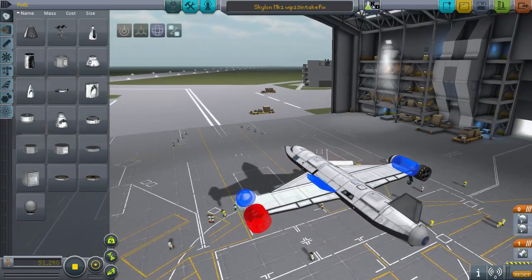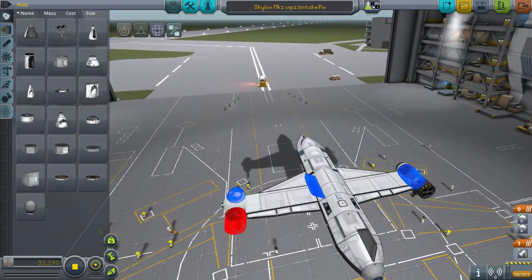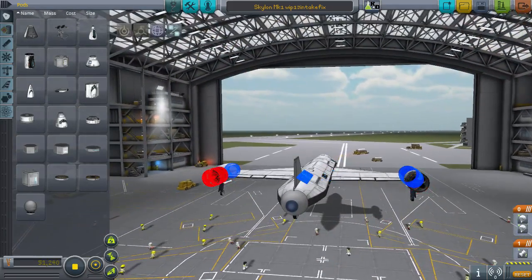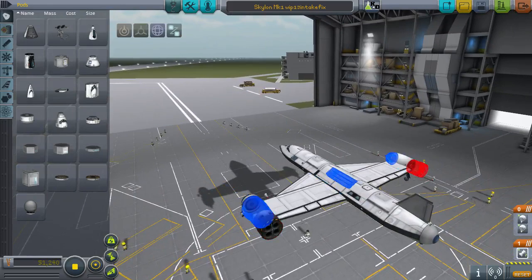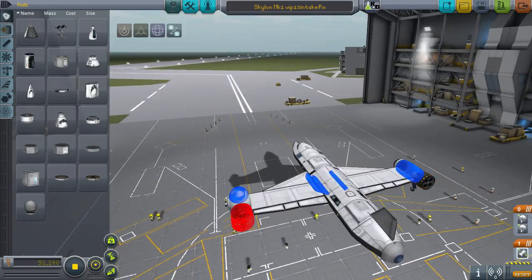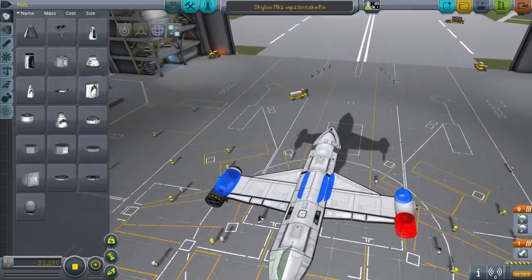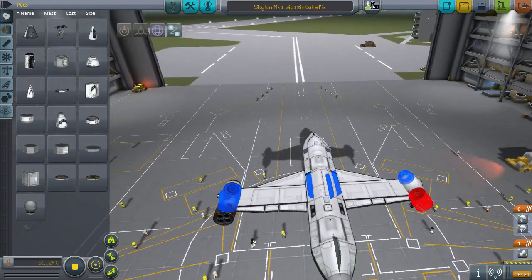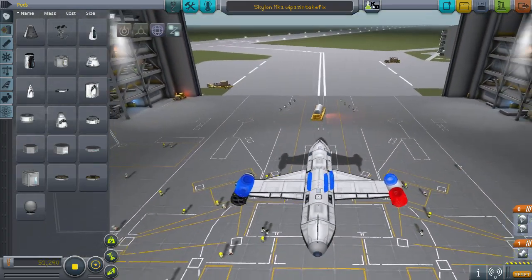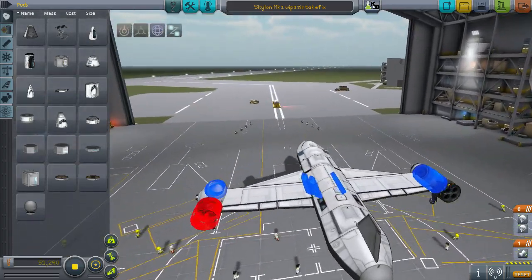Before I fixed it, the left engine had all of the intakes on the bottom of the plane linked to it, and both of the intakes on its side linked to it, and the right engine just had the two intakes on its side linked to it. Now, F6 will give you these pretty little indicators like I've been doing this whole time. F7 actually reassigns things and puts them in the proper place. You can see it's decided this time to do things a bit differently — there's a bit more crossover. It's rebalanced the intakes so that there is an equal amount of intake going into each of these engines.